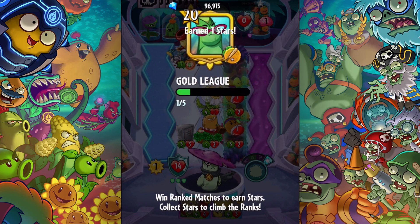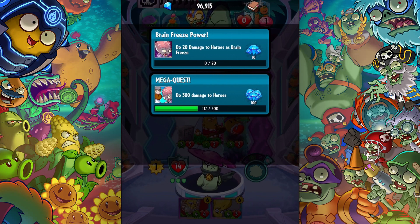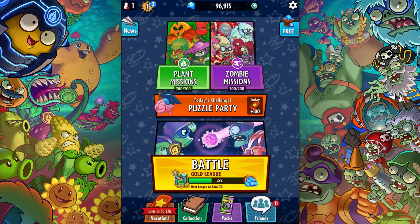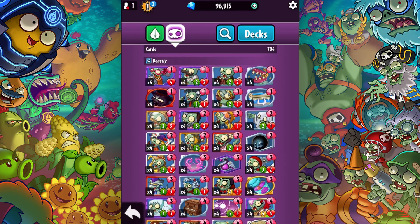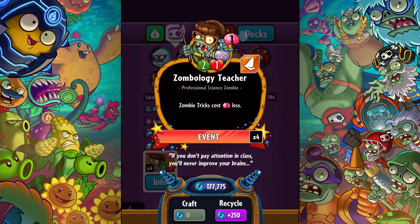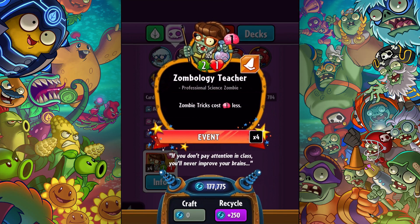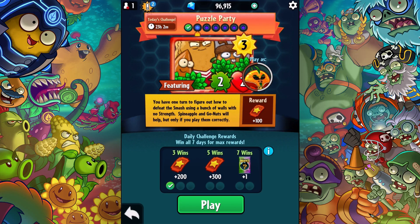Thanks so much for watching me play Plants vs. Zombies Heroes! Come back next time — I'm going to showcase the Zumbology Teacher. It is called the Zumbology Teacher — it's a two/one, costs one, and zombies' tricks cost one less. But let's end with the Puzzle Party, because we have another Go Nuts challenge. You have one turn to figure out how to defeat the smash using a bunch of walls. No Strength Pineapple and Go Nuts will help, but only if you play them correctly.